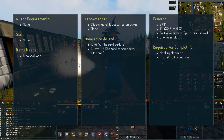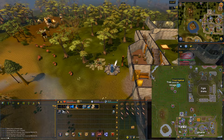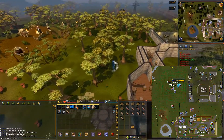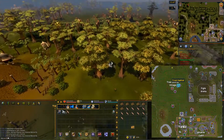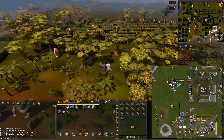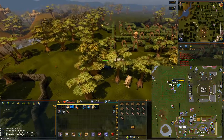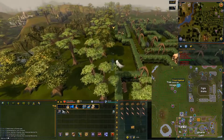This quest is required for completing Monkey Madness and the Path of Glowfree. To begin the quest, from the Yenil Lowstone we are going to head north until you see the maze. Keep going until you reach the northwestern part of the maze.